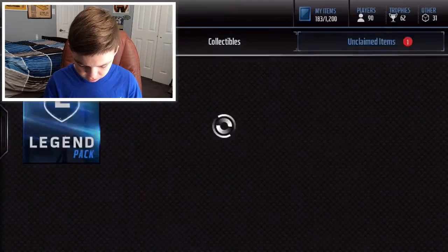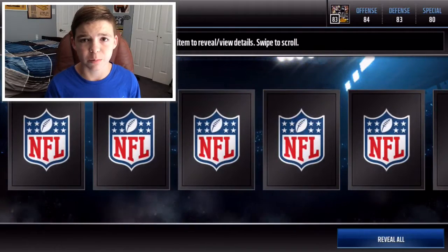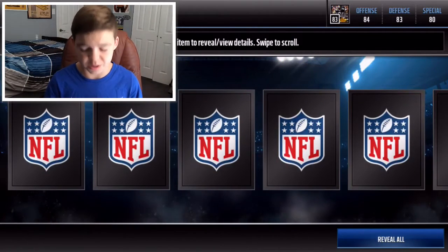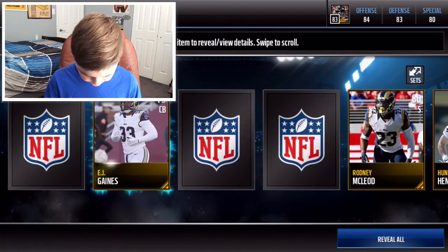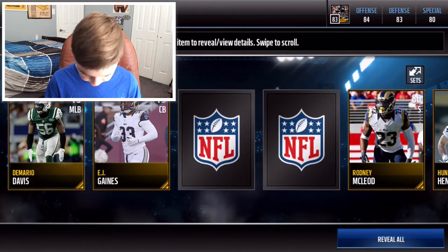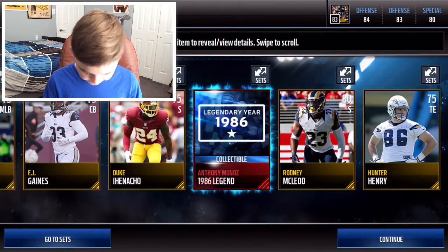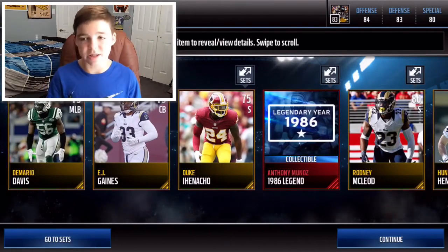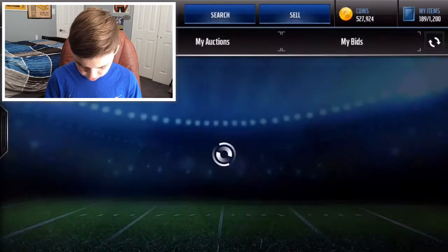Let's go ahead and move on to the final legendary pack. Leave a comment below on what collectible or item you think we're gonna get in this pack. Let's go ahead and see — we get a Hunter Henry, Rodney McCloud, EJ Gaines, DeMario Davis. Here we go down to the legend item — we get an Anthony Munoz legendary year. I didn't check what year that said.